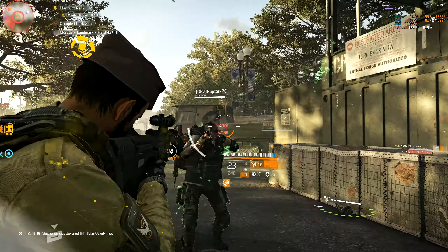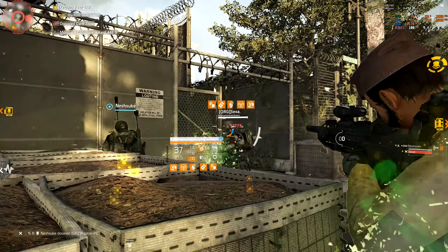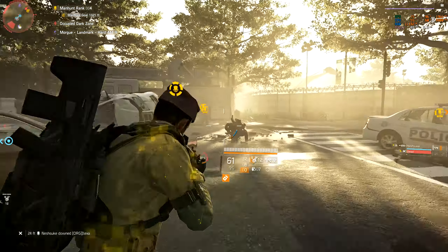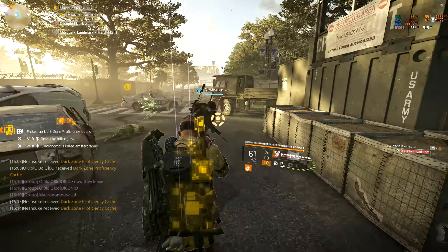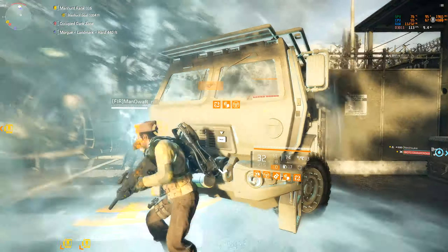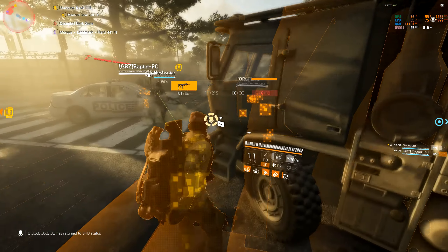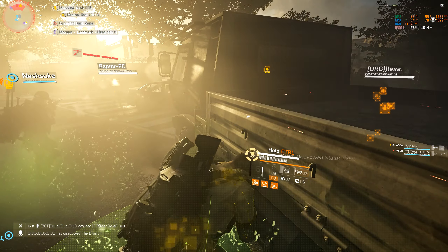I have a couple of suggestions to help maintain balance between assault rifles and other weapons. Number one: keep the Eagle Bearer nerf at 15%, but also nerf the custom P4 or whichever P4 variants are still outliers. That will put the P4 in line with the other assault rifles, because right now it deals so much more burst damage that it renders most other assault rifles irrelevant.